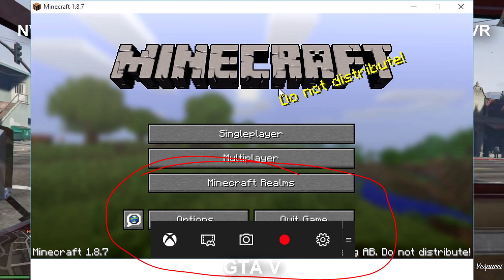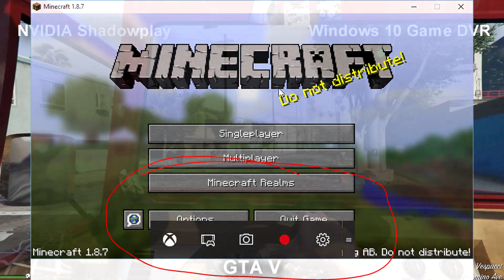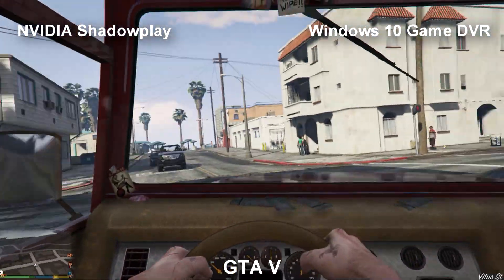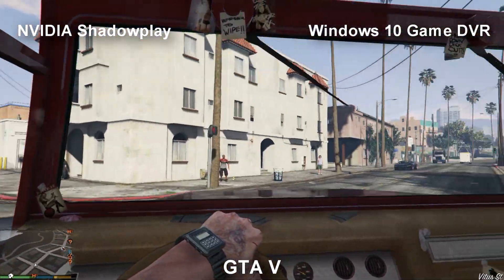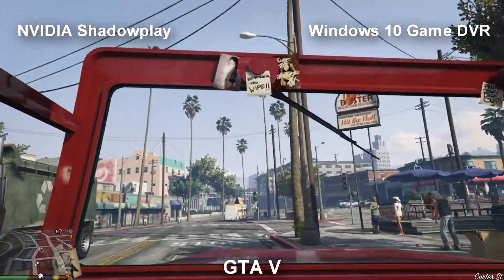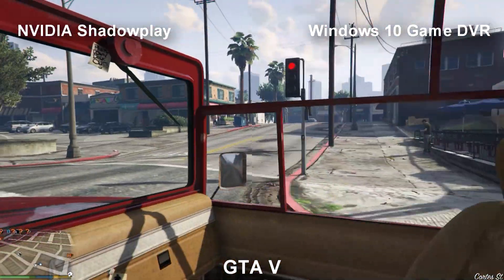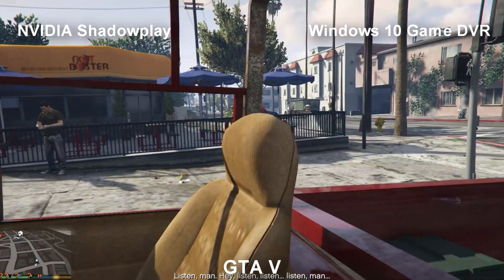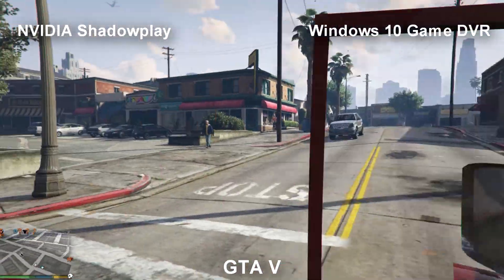You hit the Windows key plus G at the same time to bring it up. Then you decide whether you want it to capture the past X amount of time that you can set manually, or you can start a manual recording. When you finish, the recording will be saved in the Captures folder of your video library.